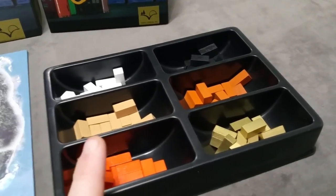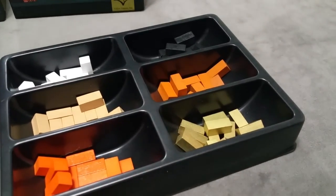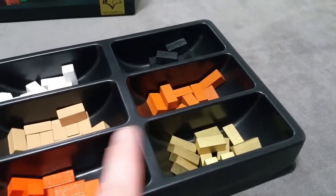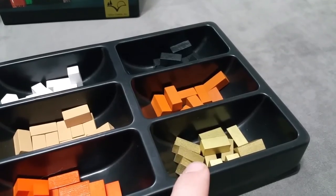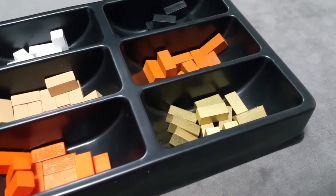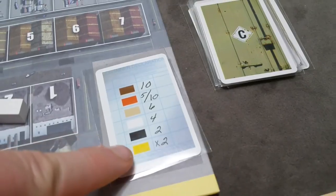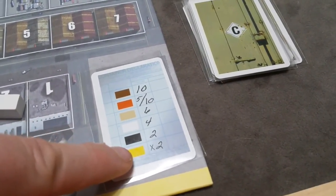The final module is the Luxury Containers — the gold containers. Add the gold containers to the supply following normal setup rules: 20 in a five-player game, 16 in four-player, 12 in three-player. Since there are gold containers in the game, replace all the secret container value cards with the ones that now contain a value for gold containers.